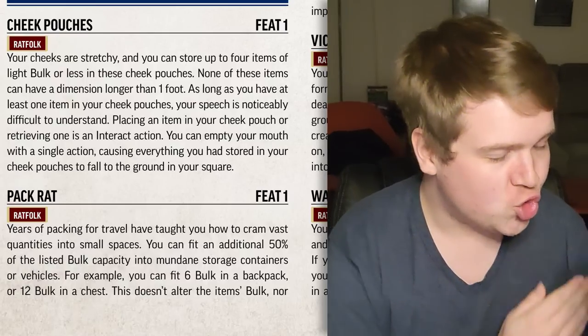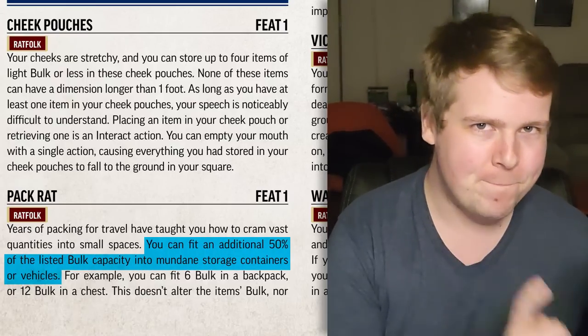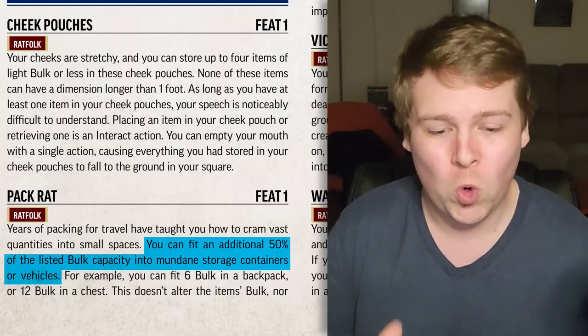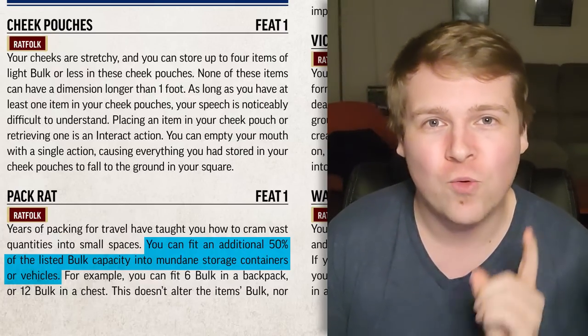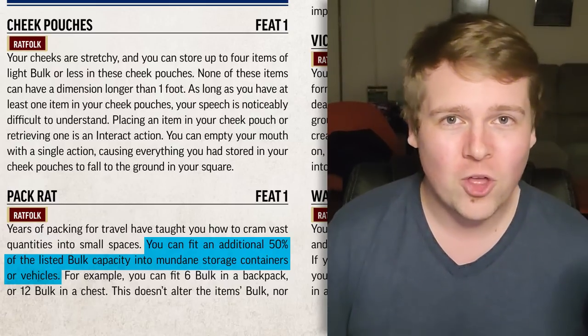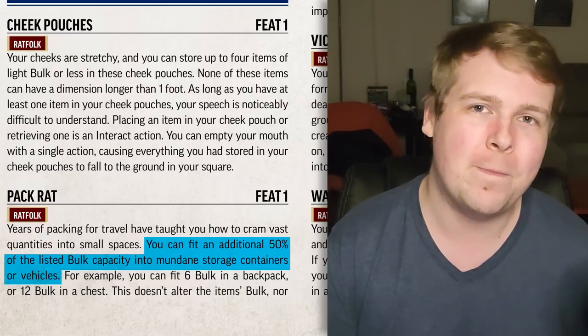Pack Rat is an adorable feat, allowing you to fit 50% more bulk into a container. Say a box or chest can only hold four bulk worth of items — because you're a pack rat and really good at Tetris — now it can hold six bulk. It's important to note this does not work on extra-dimensional storage like a bag of holding.